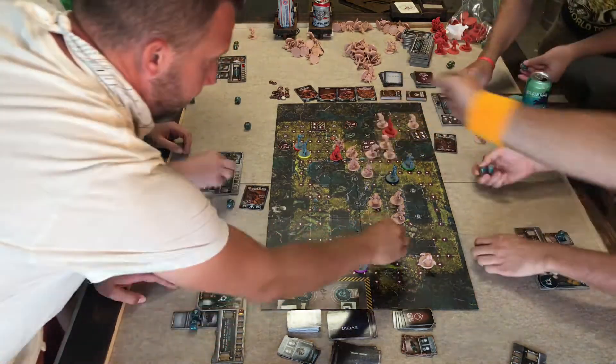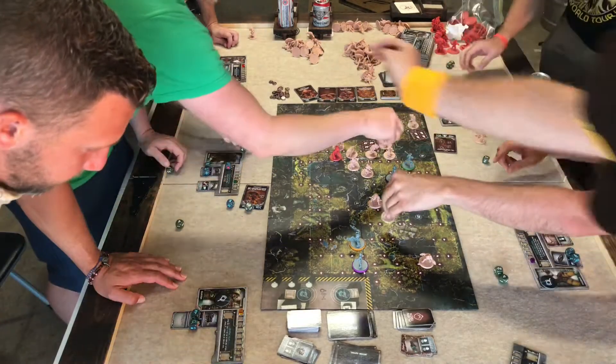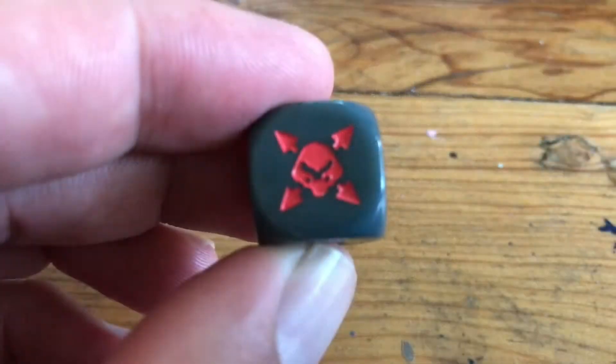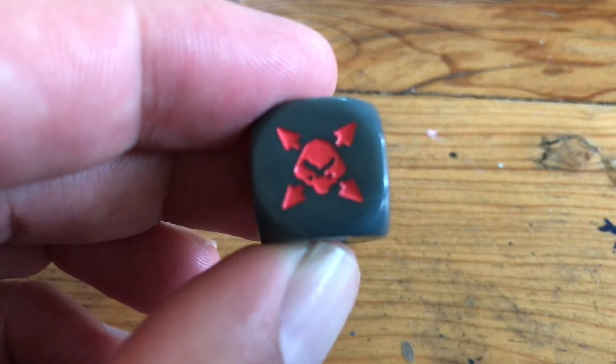Hey guys, J.O. here from Barley, Hops, and Tabletops. Today we're going to take a look at Project Elite again and that dreaded alien symbol. What we really want to know is how many times do we roll it in a round.